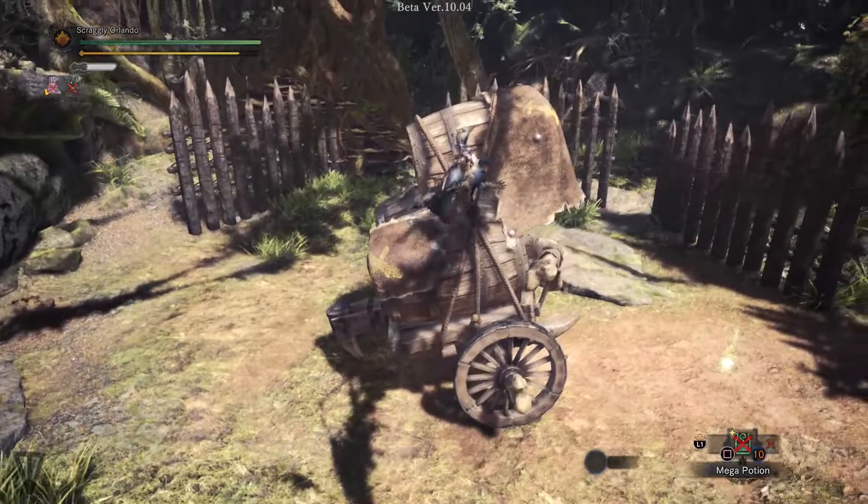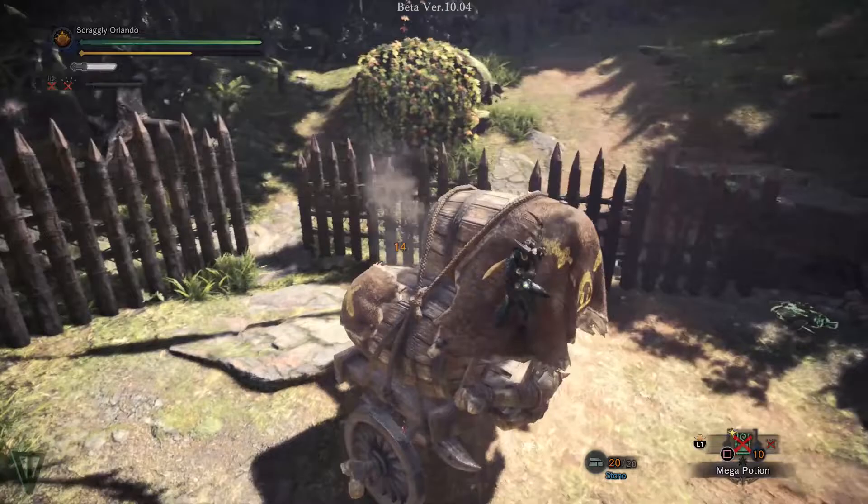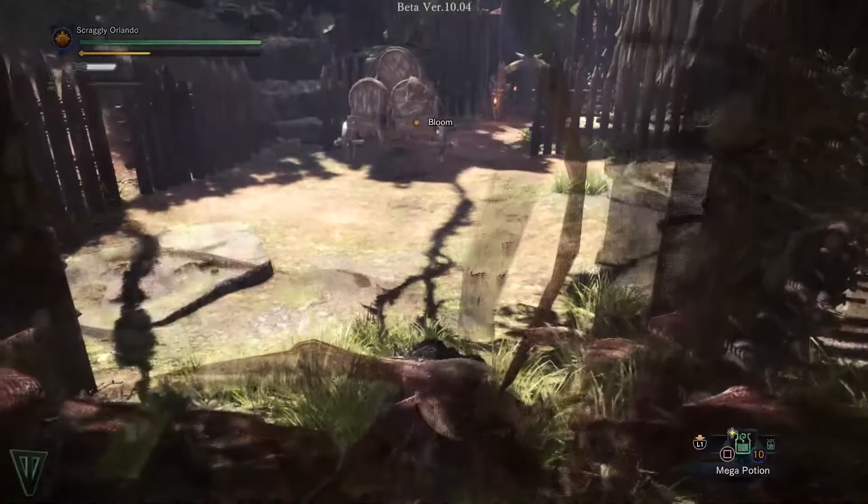If you move to the head of the monster, you can activate a claw attack. Press circle or B and you will expend stamina to attack the monster, moving it in the direction your character is facing. This is absolutely essential for lining up slinger burst attacks, which you can perform with R2 or right trigger, only if you have slinger ammo loaded.